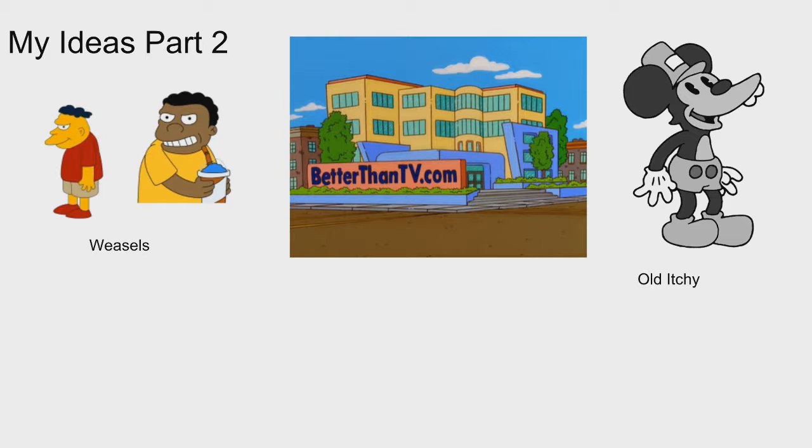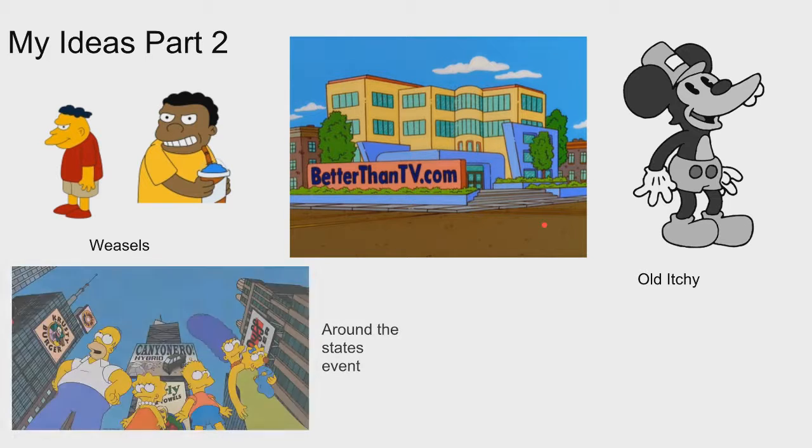My costume is for Itchy — a newer character we've just got. I'm proposing Old Itchy, also called 1920s Itchy or Original Itchy. It would basically be a black-and-white version of Itchy walking around in Tapped Out. They could probably include the steamboat too, and do some cool costume animations — maybe him and Scratchy going at it. I think it would be a really cool and unique costume.